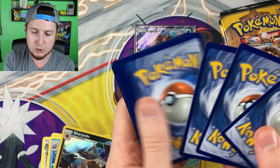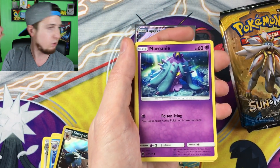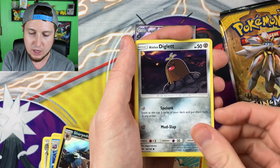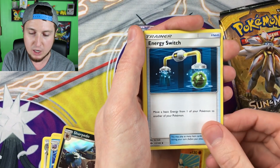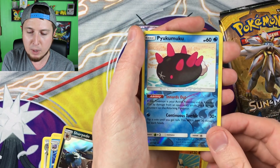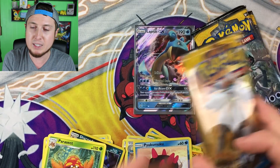Another code card for you! Here we go: we have a Crabrawler, a Mareanie, an Alolan Diglett, a Dewpider, an Alolan Meowth, an Energy, an Energy Switch, a Golbat, a Toucannon, a reverse holo, and then a rare Parasect. Three booster packs left for Team Mimikyu — can you pull through?